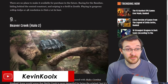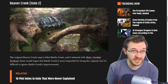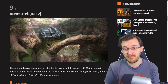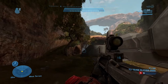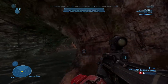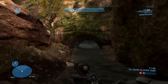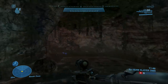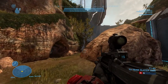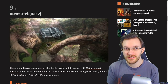Number nine on their list is Beaver Creek from Halo 2. They specifically mention the original is named Battle Creek, but they like Beaver Creek more for its improvements in Halo 2, which I would kind of agree with. My personal preference is actually Battle Canyon from Halo Reach, because it added different pathways on the sides, giving you more ability to navigate through the map without using the teleporters, and making it less choke-pointy. It's one of those iconic Halo maps — when you think of Halo, you think of Beaver Creek.